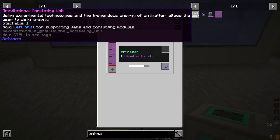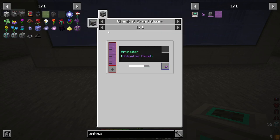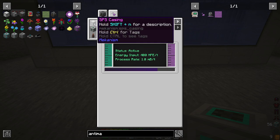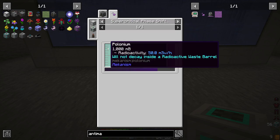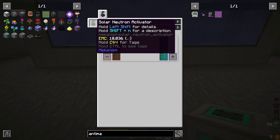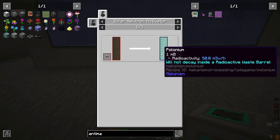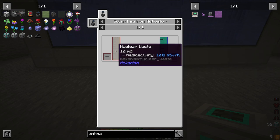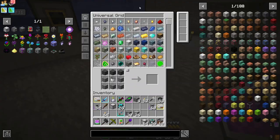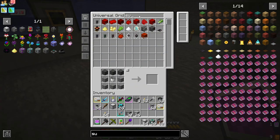Now let's look at where we are going with all this: we're going to be working on making antimatter. Antimatter comes from an SPS, which will be next episode, with polarium that comes from the solar neutron activator — that's why we had to make the solar neutron activator.